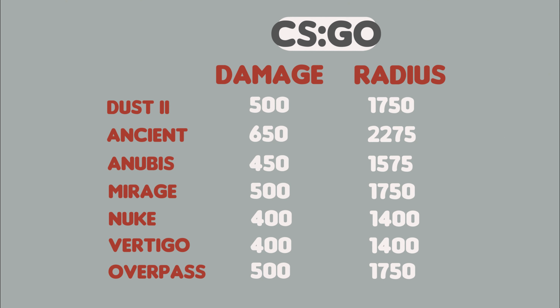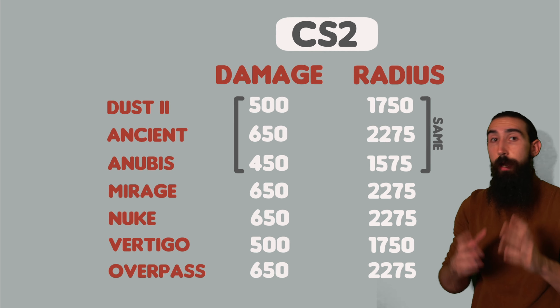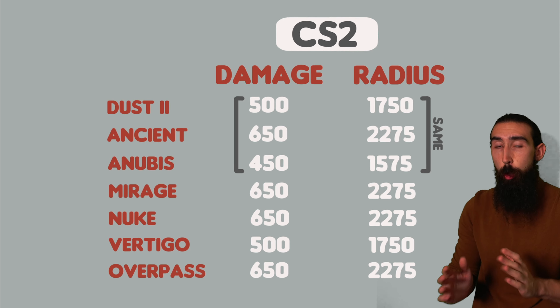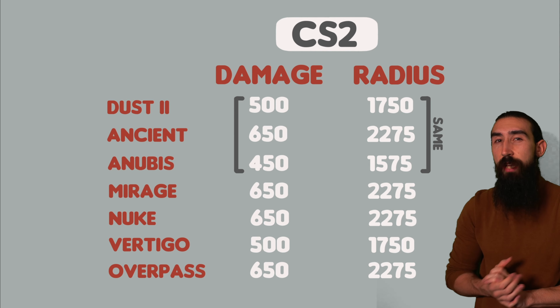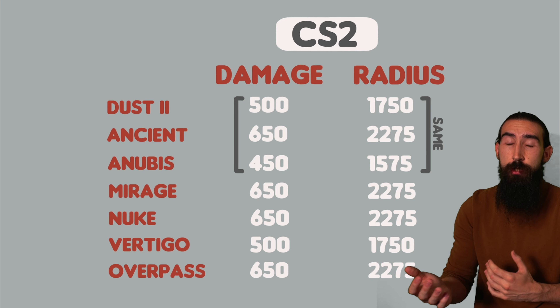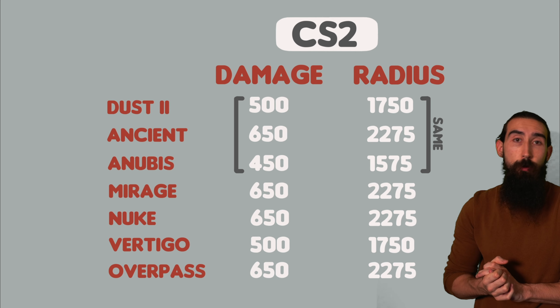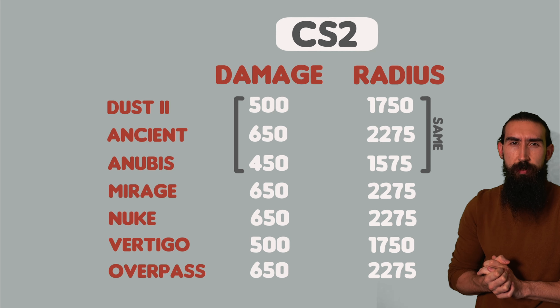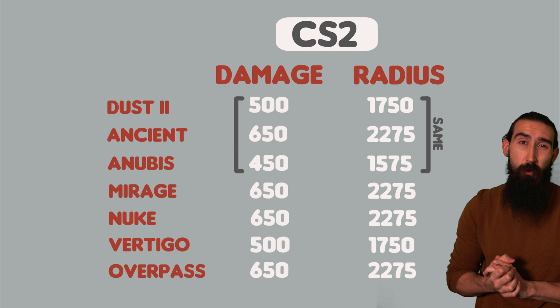We know that Valve have been comfortable changing settings to do with bomb blast and radius as of late. We had the huge changes to Inferno a while ago, and more recently what was done to Ancient. Now it seems that their stance from day one is that they want the bomb radius across the board to be increased going into CS2 from launch. This could result in far fewer common saving angles being played in professional CS, due to the fact they'll be made redundant with how much HP you'd need to use those angles as viable saving spots in the future. The effect this could have on the overall meta is very interesting.